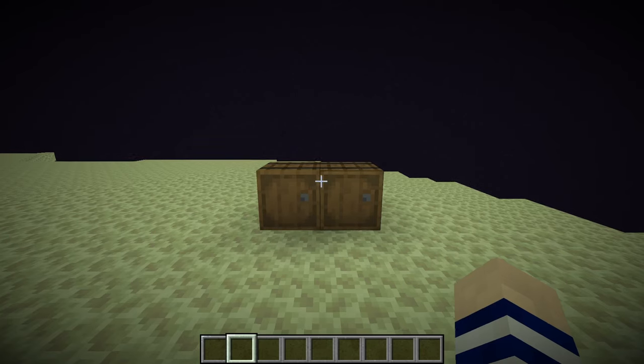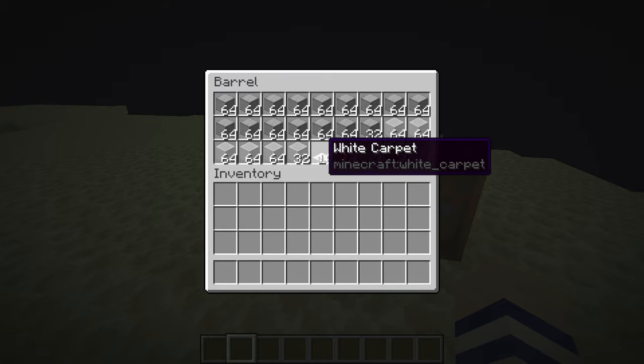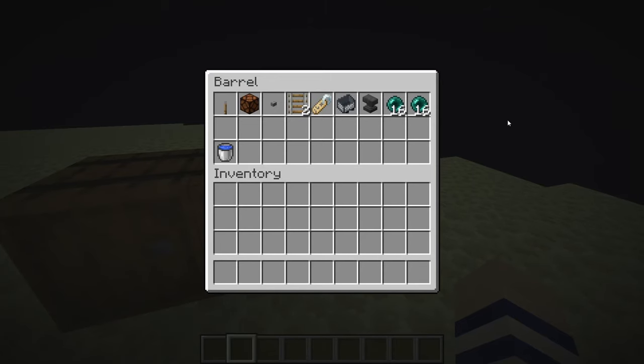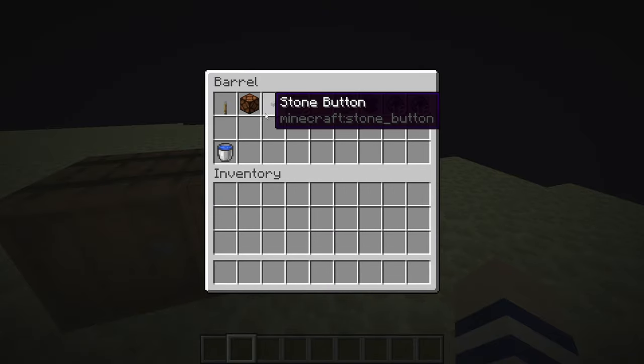First things first is materials. Right here is kind of everything you're going to need. The glass doesn't have to be glass, I just like the way the glass looks. Go ahead and pause the video and take a look. The white carpet doesn't have to be white, it can be any type of carpet, even moss carpet. And this can be a glass pane if you want. And then over here is some more stuff — this is just the last little bit of that material list for the farm.